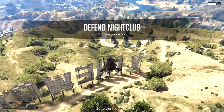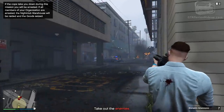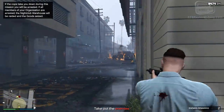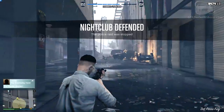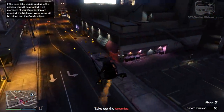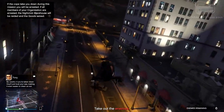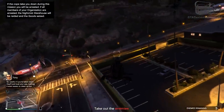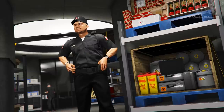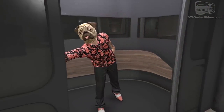As soon as the raid starts, police will surround the nightclub using Grangers and a helicopter. To successfully defend your club, you have to kill all enemies around the club without dying — otherwise you'll fail and all goods in the hub will be seized by the police. To avoid being raided, do not register as a VIP, CEO or MC and make sure to disband your organization when it's not needed. You won't even need to buy the security upgrade, which just delays raids rather than eliminates them.